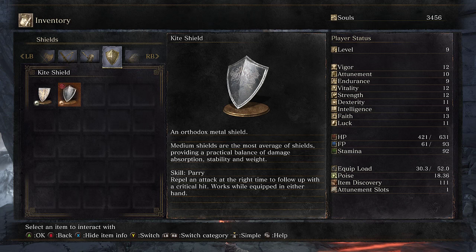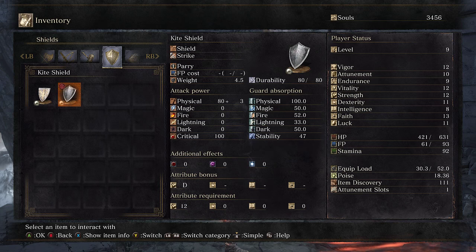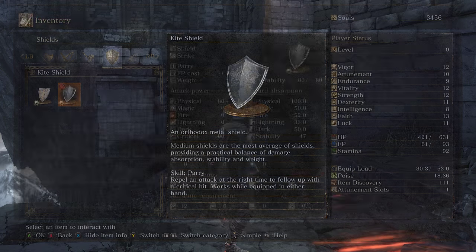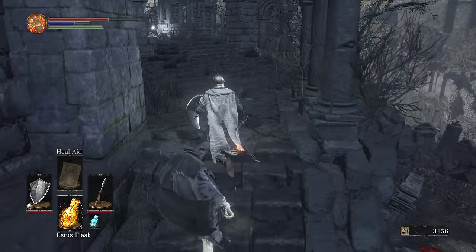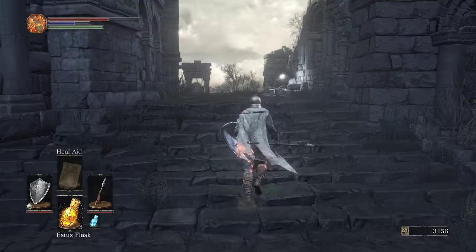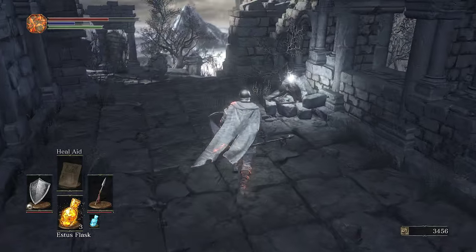An orthodox metal shield — medium shields are the most average of shields, providing a practical balance of damage absorption, stability, and weight. The kite shield very much resembles what I would use early on in Dark Souls 2 if I wanted a 100% defense shield, along with the king's armor — the drain-like armor, I think it was called.